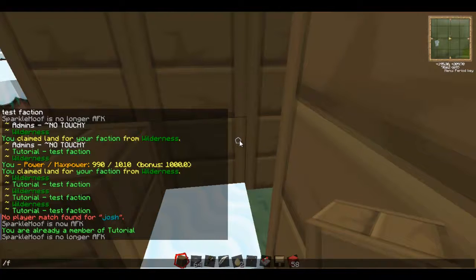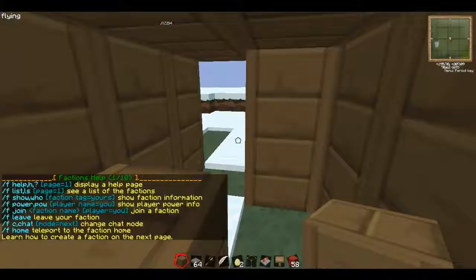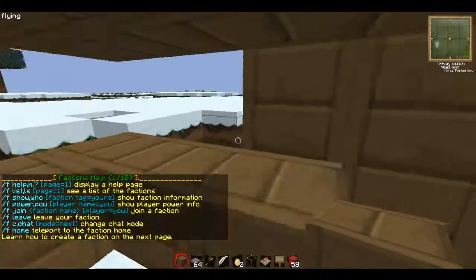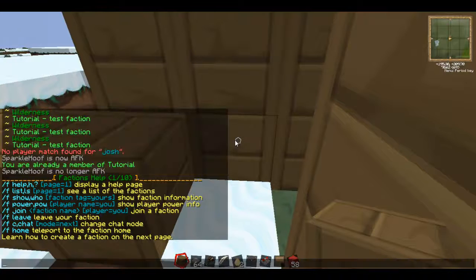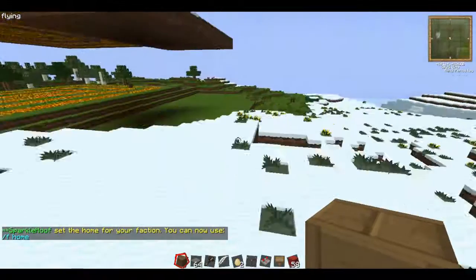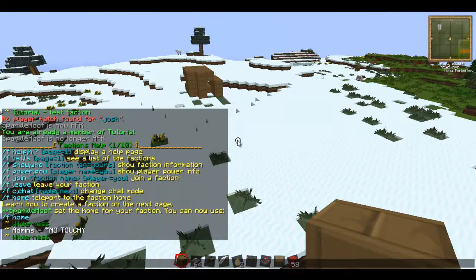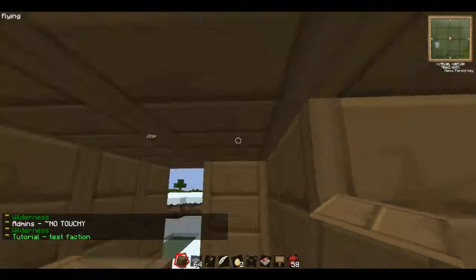Moving on. I'll type slash f help so you can see the basic commands. When you start a faction, you'll want to type slash f set home. If I go over here and do slash f home, I teleport way back there.